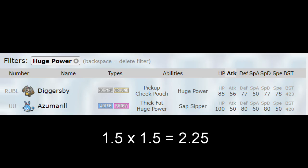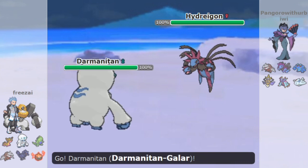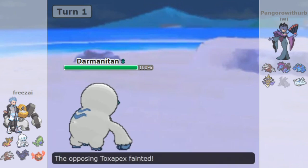To put that in perspective, Choice Band plus Guerrilla Tactics is stronger than Huge Power, and Darmanitan has a base 140 attack. Zen Mode Darmanitan is an option if you want to use, for example, a Bellyjump moveset, but by and far, Guerrilla Tactics was the overpowered set. Simply put, there are no counters. Darmanitan can freely spam Ice moves or U-turn, and Choice Band Darmanitan can destroy all defensive checks with its coverage moves.